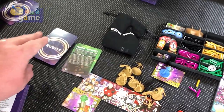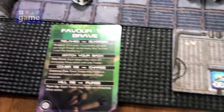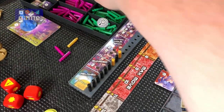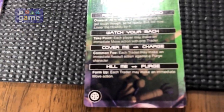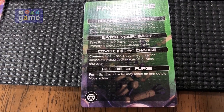So we'll start turn four by drawing an event card. We are still in Watch Your Back. I have to remember the first thing I do is place a peg to advance the state that kept us in Watch Your Back. So in Watch Your Back mode, we only have one option here: Take Point.